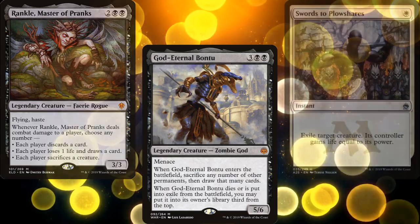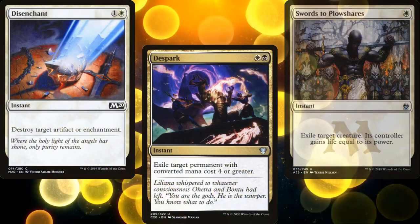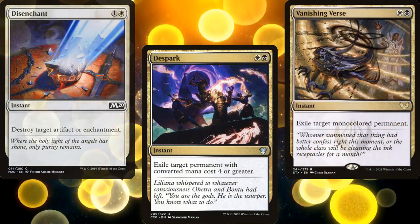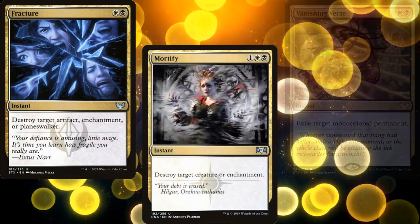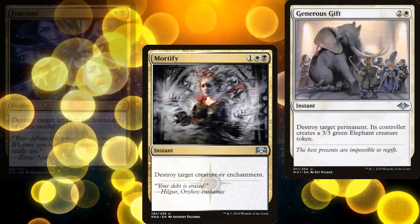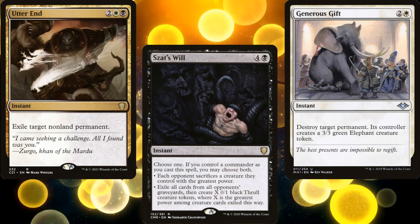For interaction, we've got Swords to Plowshares, Disenchant, Despark, Vanishing Verse, Fracture, Mortify, Generous Gift, Utter End, and Zazi's Will — our first piece of Graveyard Hate.